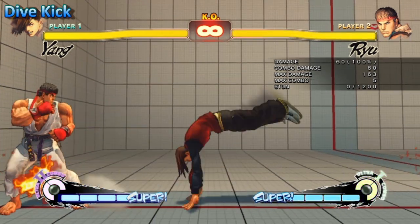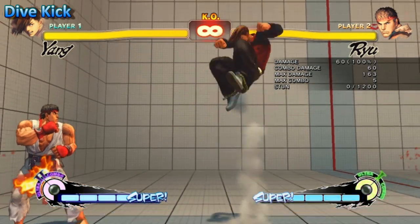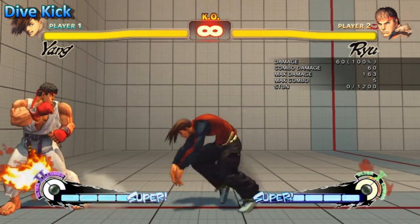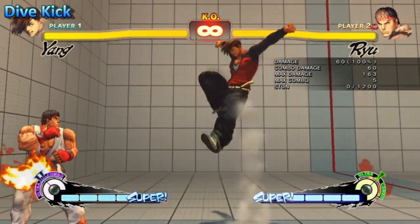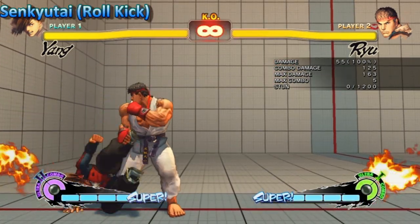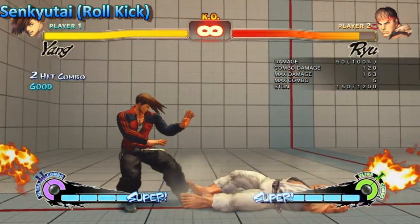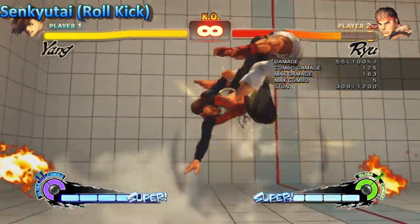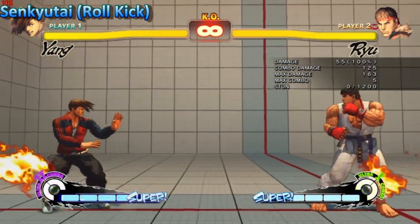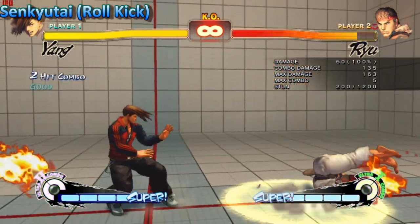The dive kick underwent 3 different nerfs. The hurtbox has been increased making it easier to punish. It now does 50 stun as opposed to 100. And also it has 2 more frames of flinch when he lands. The roll kick received a nerf — the medium is no longer projectile invincible, and the fierce is only projectile invincible until the 5th frame. And lastly after a focus dash cancel he is now at negative 4 frames.